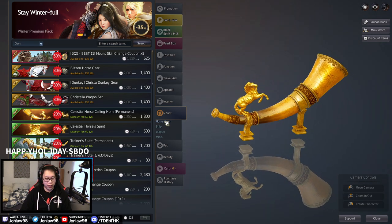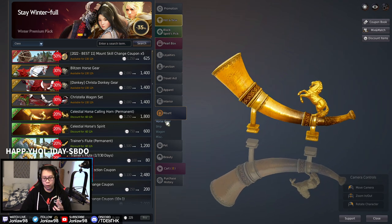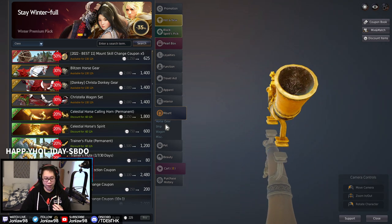They give a lot of horse gear away through events, so you don't have to buy it — you'll probably get it eventually for free.